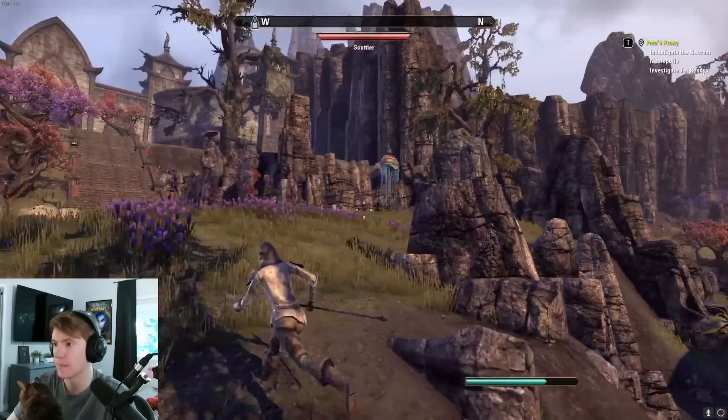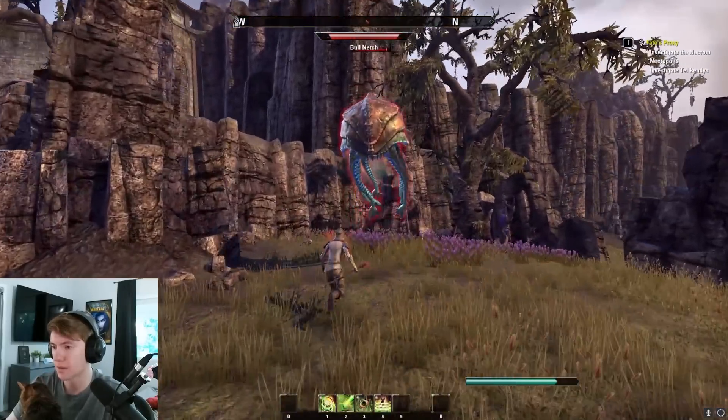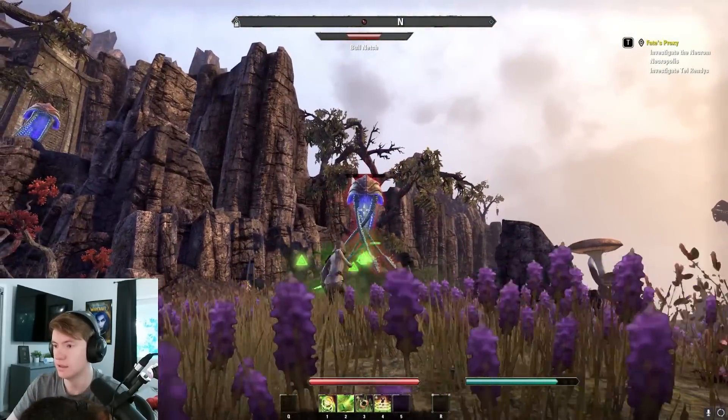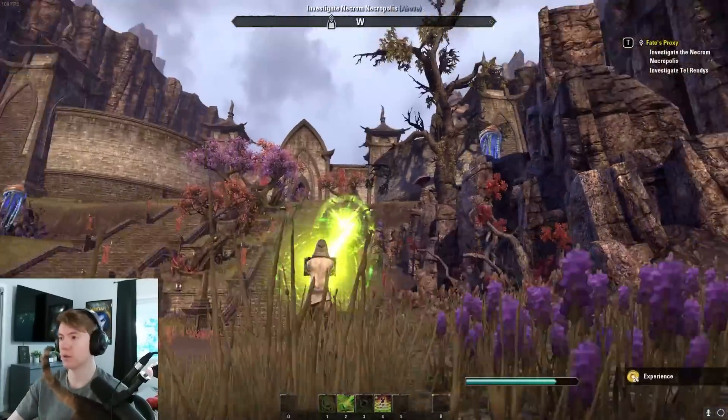Let's fight this guy up here. He'll hit me a little bit, then I pop my heal — generates Crux for a pretty much full heal instantly — and then I can smack him with the beam spending all the Crux to just nuke everything.